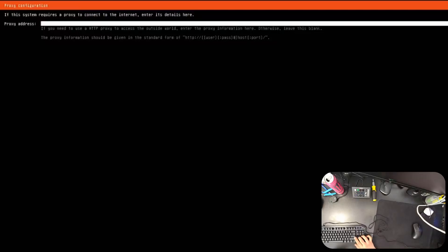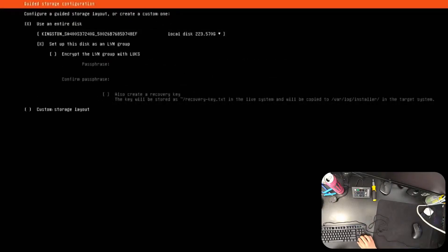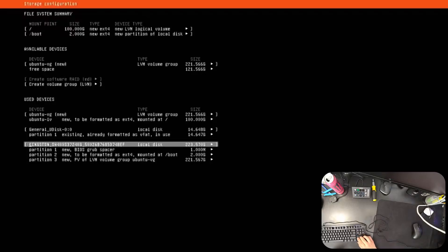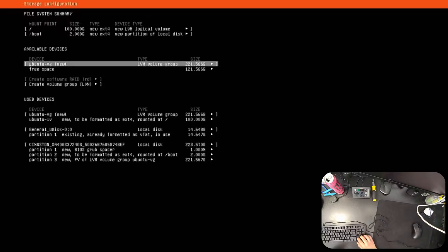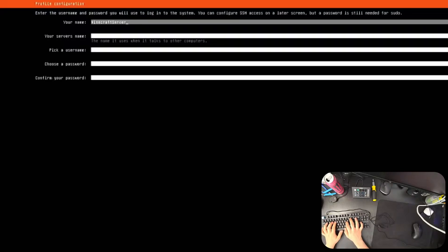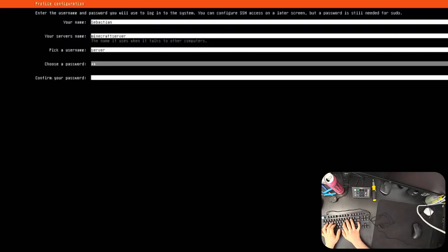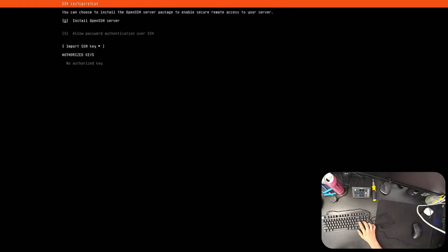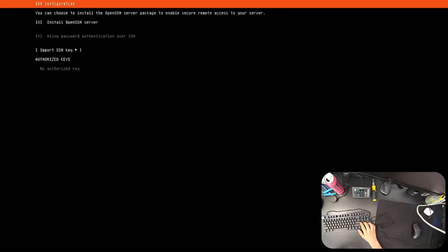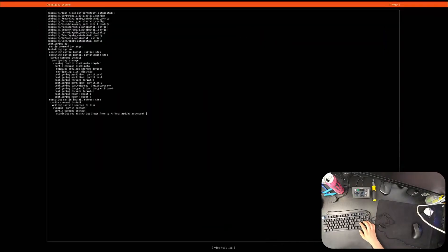I didn't have an ethernet cable plugged in yet, so I plugged it in, went to Edit IPv4, and set the IPv4 method to Automatic DHCP. It very quickly found a new IP address on my home network. Skip the proxy and mirror sections if you don't need them. You'll then be asked what disk to format — choose your SSD and leave the automatic partition configuration as-is. Confirm the destructive action, which will wipe everything on the SSD. Enter your name, server name, username, and a password. Tick 'Install OpenSSH Server' — if you miss it you can install it later.